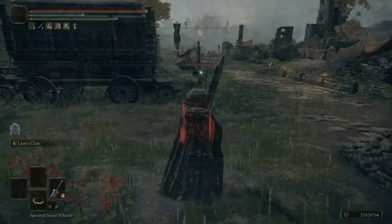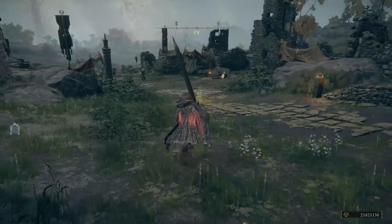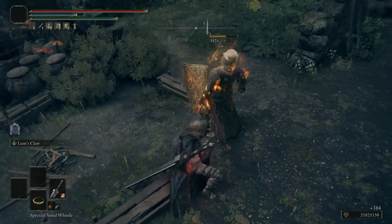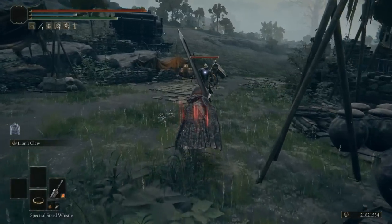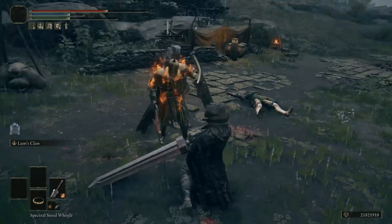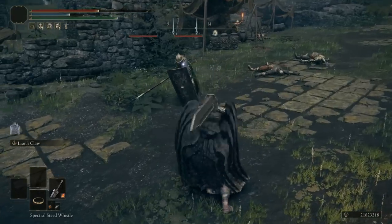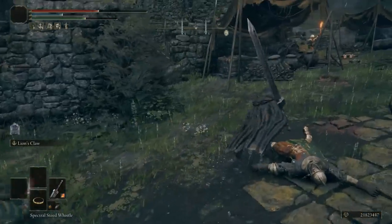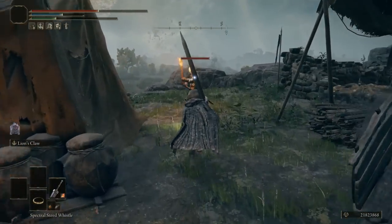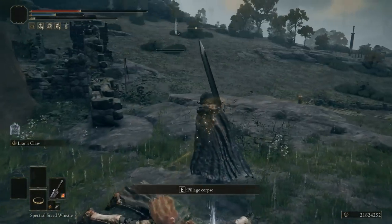Now that we have everything, let's boost our weapon up, add all the talismans, and talk about it. Your bread and butter is going to be the lion's claw by far. Your normal attacks gain 10% damage from the fire scorpion charm since we infused the weapon with fire damage. When you use your skill that's another 10% on top, so 20% total fire damage. And with the ritual sword talisman at full health, that's 30% more damage on top of everything.